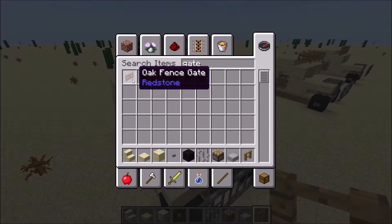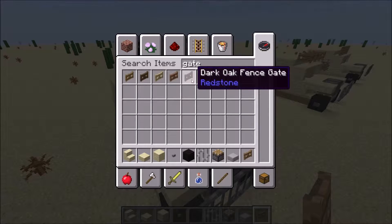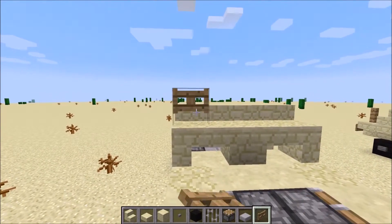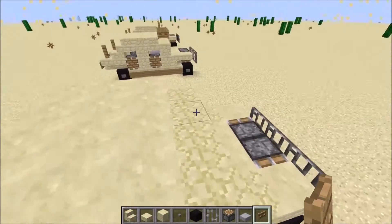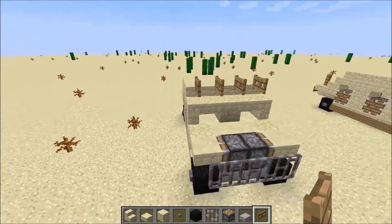Now find some gates — I use oak. You can probably use something else, but I really like the oak with the sandstone; that looks very nice. Just place it like this — one, two, three, four. Just like that.